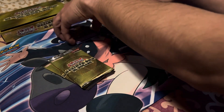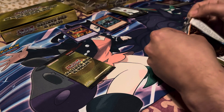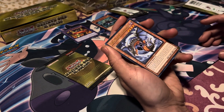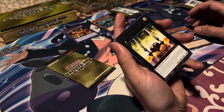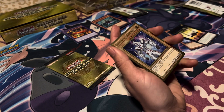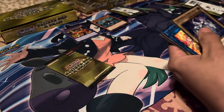Next pack. Black Dragon Collapserpent. Number Four Numeron Gate. Gold rare — Elemental Hero Neos. That's a cool card, never seen it before.